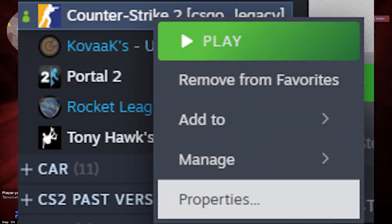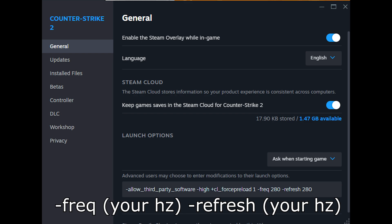Then go into Steam, right click CS2, and click on properties. You're going to want to use two launch options: the first one is -freq and the second one is -refresh. You want to put your refresh rate after both of these, and it's going to make it so that your monitor and the game are synced up, both running at the highest refresh rate possible.